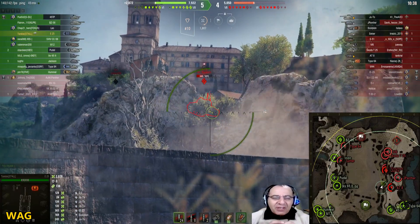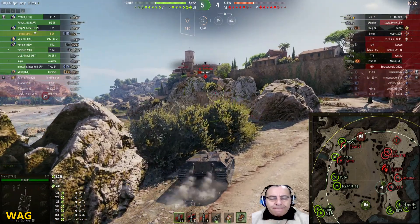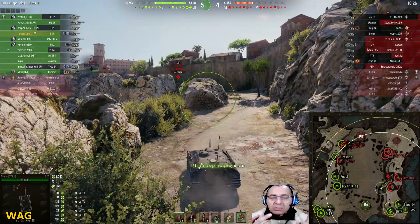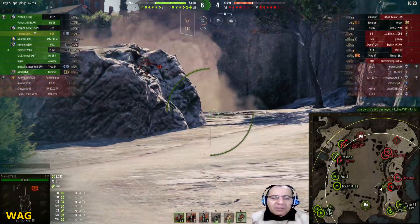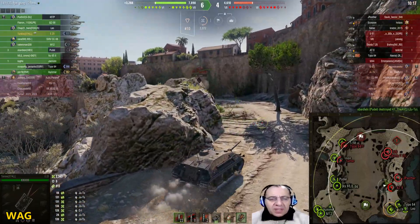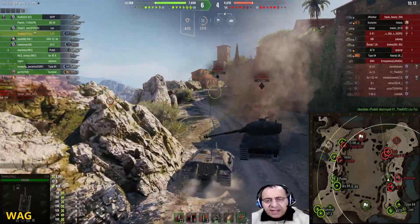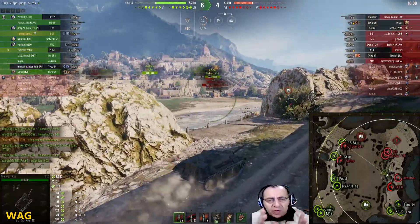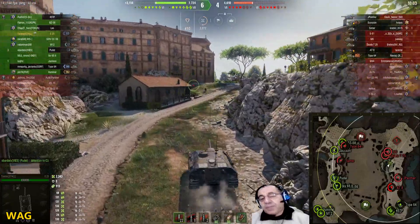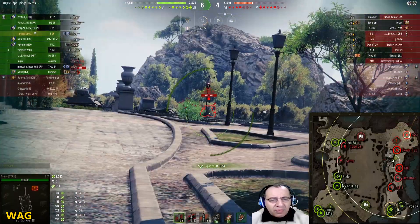He can't shoot above you. You got the spotting assist, which counts as half the damage regarding credits and XP. Did you guys know that? When you spot, you get half of the damage done counted towards you as credits and actual damage. Of course, spotting does not give you WN8. But who really cares about WN8? Only statpadders care about WN8.